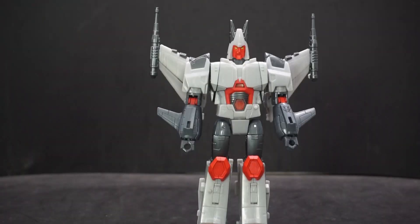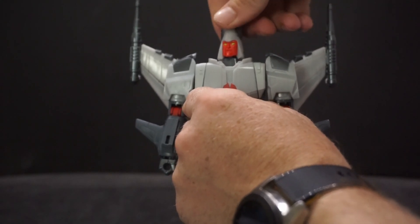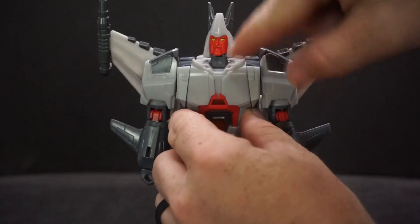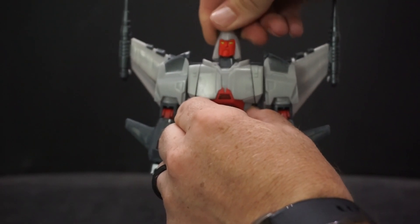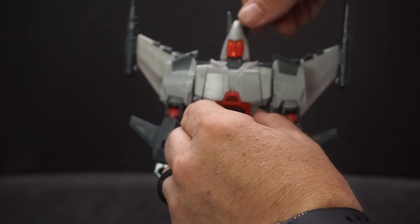Let's go over some articulation. The head can go all the way around — mine's a little stiff. His head moves pretty well because the neck piece moves with it. You can move just the head alone but that doesn't get much movement on its own. If you move the whole neck piece together, though, it's really nice. No side-to-side, unfortunately.